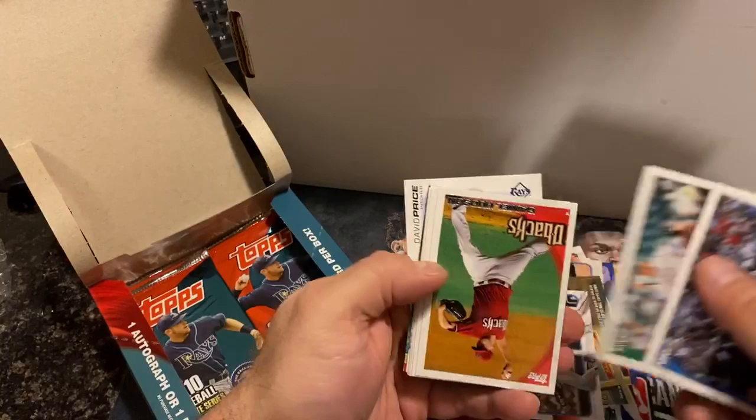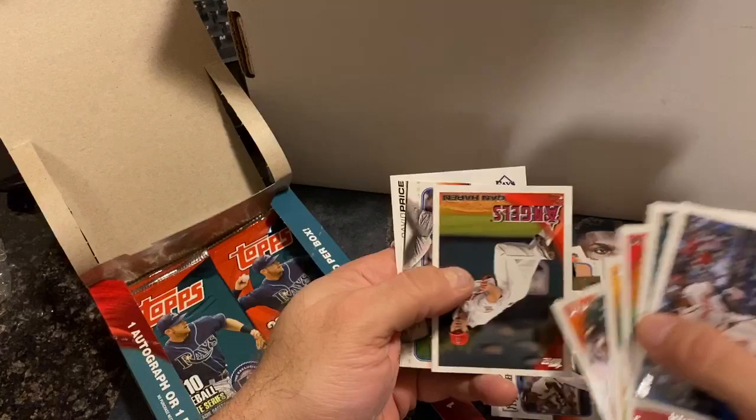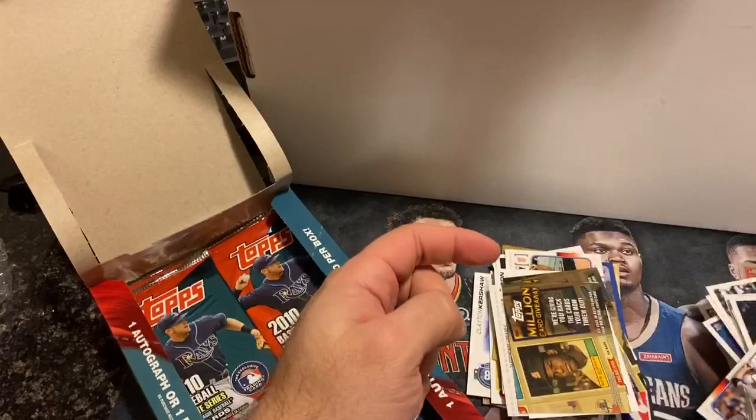Pack nine: Another Jason Heyward, Ben Sheets, Daniel Hudson, Tabata, Eugenio, Dan Haren, Joe Nathan, Drew Storen, Million Card Giveaway, and David Price.